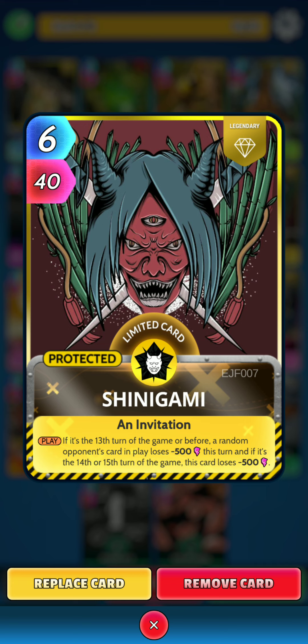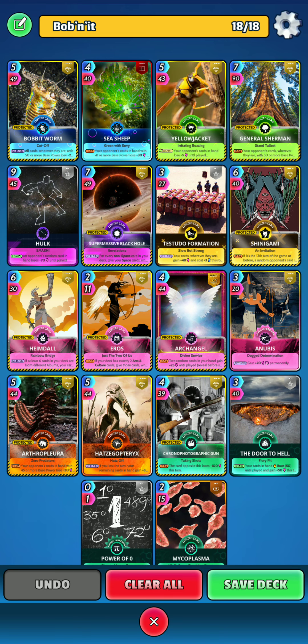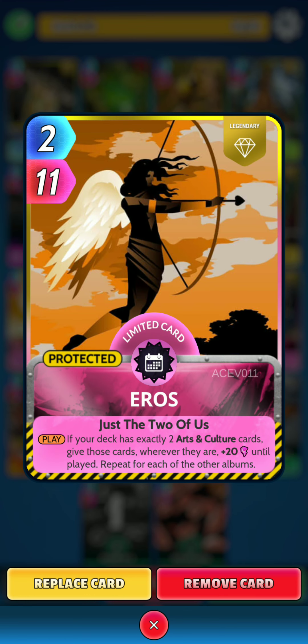Next is Shinigami: on the play, if it's the 13th turn of the game or before, a random opponent card in play loses 500 power this turn; and if it's the 14th or 15th turn of the game, this card loses 500 power. Next is Heimdall: on the return, if at least 6 cards in your deck are from different albums, your cards wherever they are gain 30 power this round — an extremely good card. Next is Eros: on the play, if your deck is exactly two arts and culture cards, give those cards wherever they are 20 power until played, and then repeat for each of the other albums.